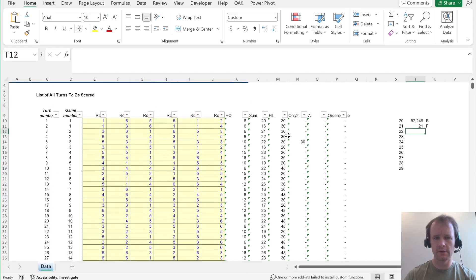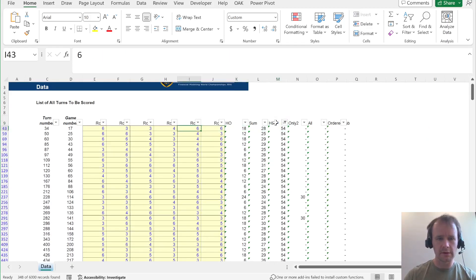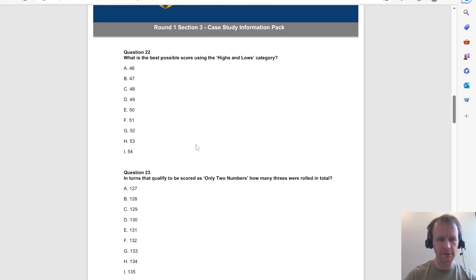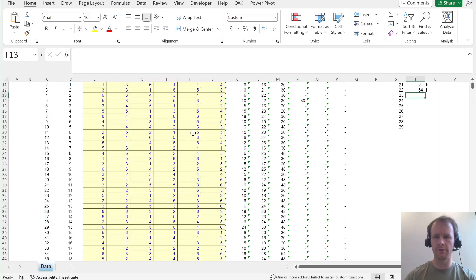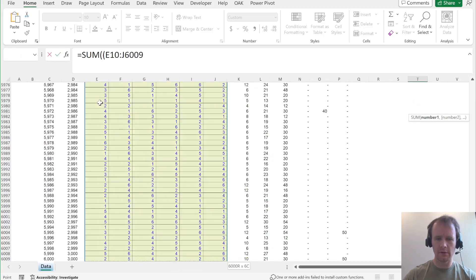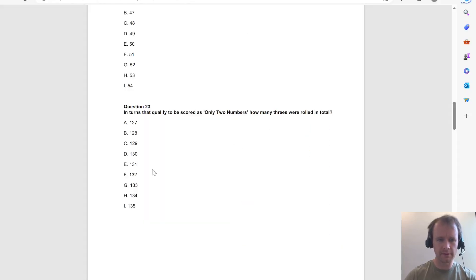Question 22: best possible score using highs and lows. That's probably equal to my best actual score using highs and lows. That's 6 and 3 — I believe that, so just max of that, which is I. Question 23: in terms of qualified to be scored, how many 3s were rolled in total? Sum of (this equals 3) times (this greater than 0). That gives 128, which is B.